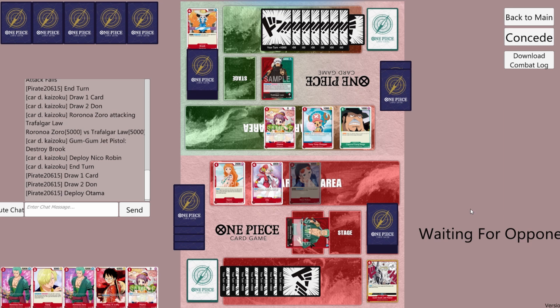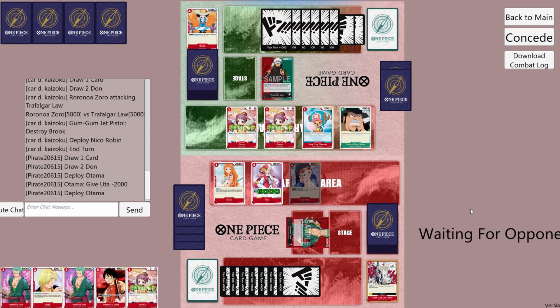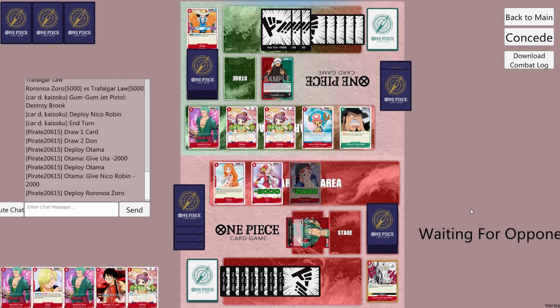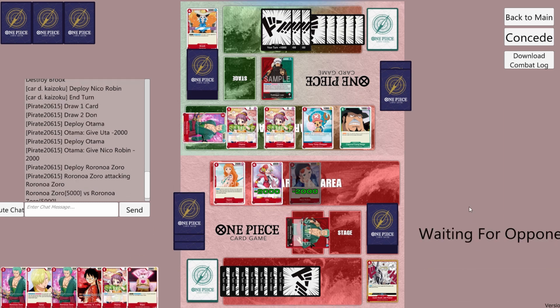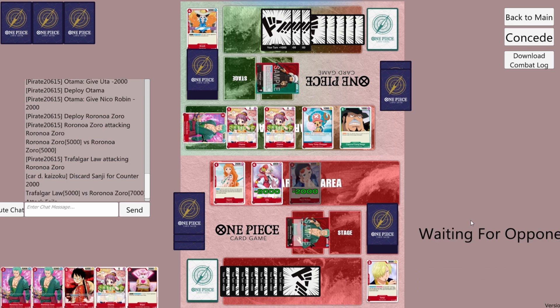They play Otama, giving minus 2000 to Uta. They play another Otama to give minus 2000 to Robin, and they play Zoro. They attack our leader for 5k — we'll take. I guess they're just playing the Otamas to activate Law's leader ability. They attack our leader with Law for 5k — we'll counter for 2k.